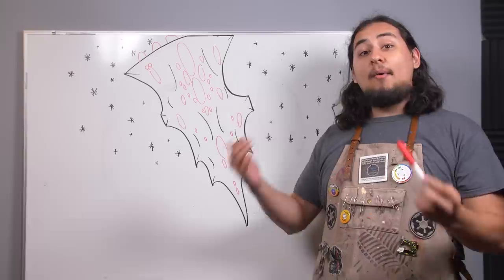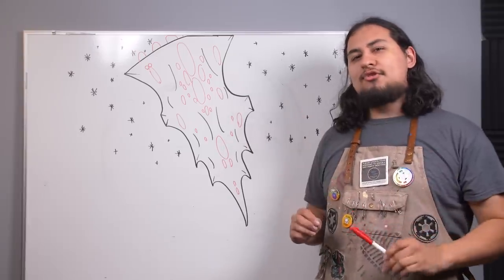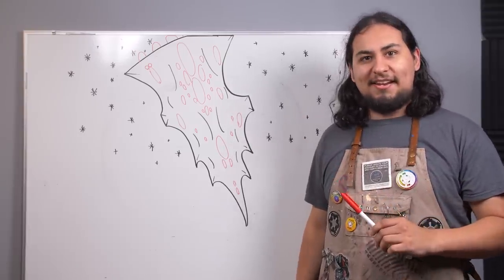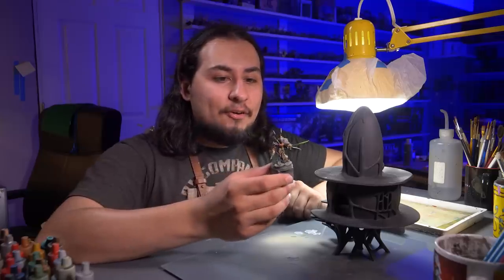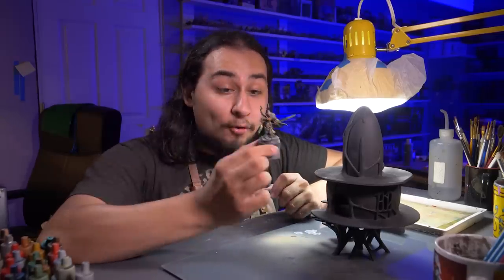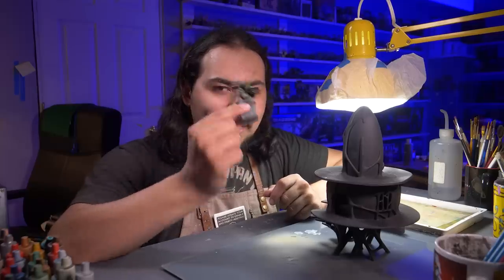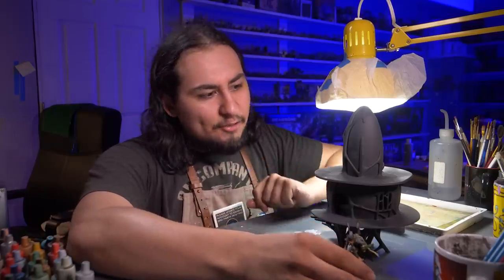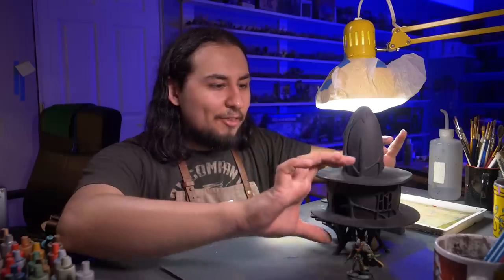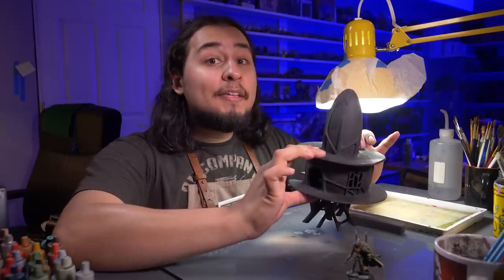I want my Eldar Corsairs to have a really interesting, piratical place to stand, so I'm going to be painting up a piece of EOB terrain. The way I tackled the Corsairs was a bright zenithal undercoat followed by many layers of glazing, and that works perfectly for small figures with lots of detail. But it's not going to do the trick for a large figure with low detail, so the way I'm going to tackle this is sponging.